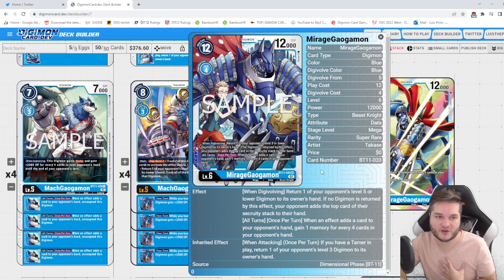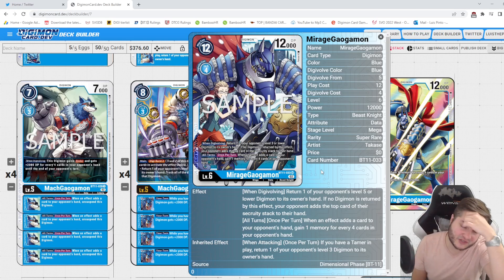The main reason we're actually playing this deck is the new Mirage Gaogamon, which I feel is a very powerful card. It's Gaogamon name, 12,000 DP, costs four to Digivolve. When Digivolving you can return a level five or lower to their hand, but if you can't the digital life effect lets your opponent add the top security card to their hand — essentially trashing their top security. The all-turns effect is where it gets really crazy: once per turn when a card is added to your opponent's hand, you gain one memory for every four cards in their hand.